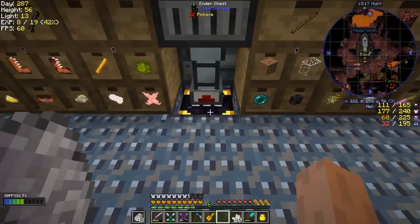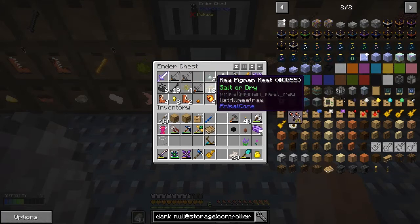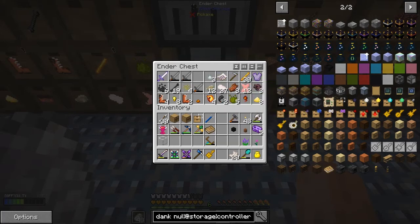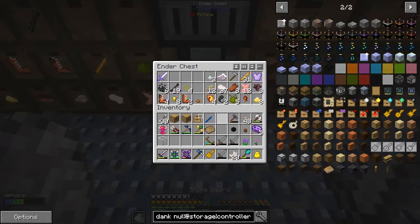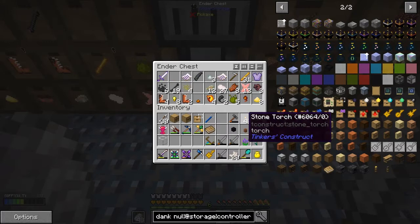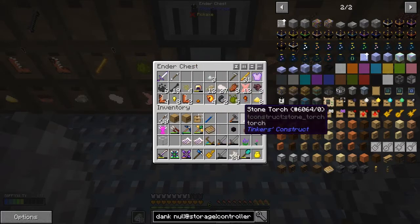So everything that is in here that can go in here should go out. There we go — got an ender pearl flowing through. Anything we haven't got space for is going to stay in the ender chest. As you can see things are working.